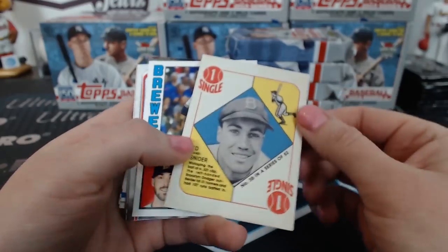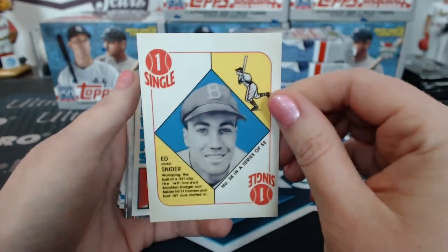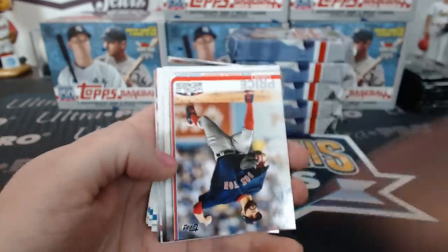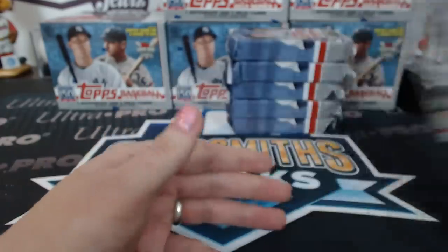Oh, what is this — like a reprint? Iconic card reprints! I was going to say it's too glossy to be an actual throwback. Future Stars again — Jack Flaherty, Future Star.